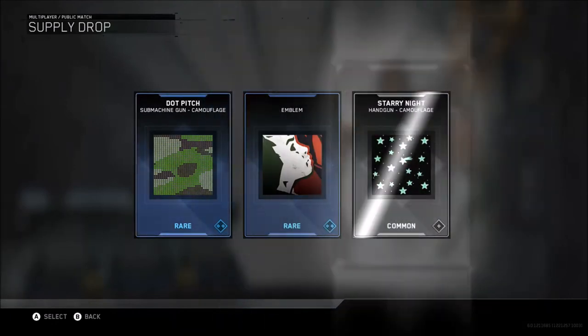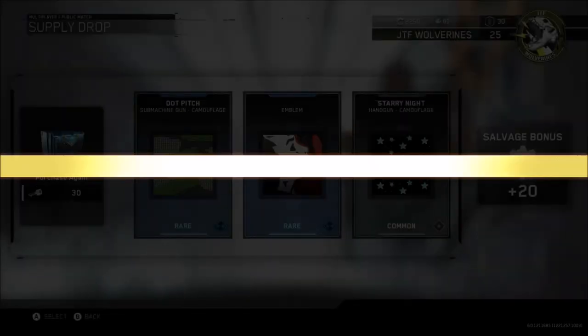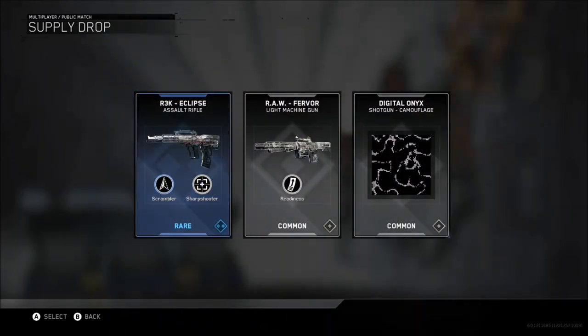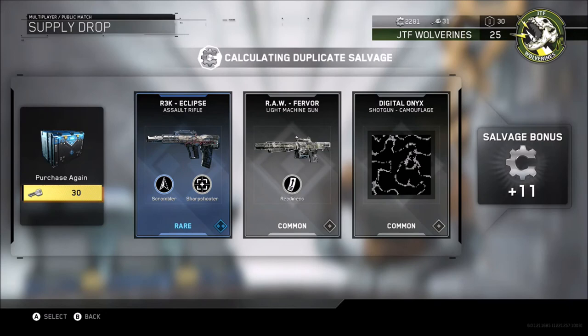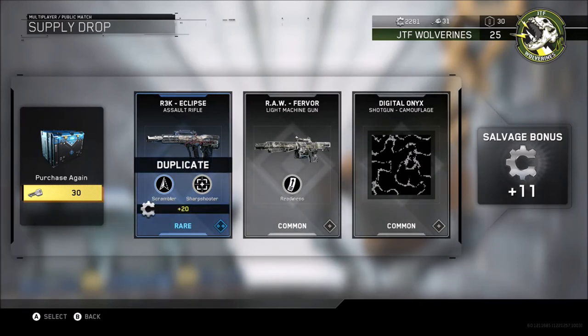I'm just kind of skipping through these guys, but we've got another 20 there. We are using the keys at the moment so we're going to run short of them in a moment, obviously. The duplicates also happen automatically as well, so any duplicates we've got so far have all been accounted for and we've got the bonus salvage for it. So it looks like we've got just one more drop to go.